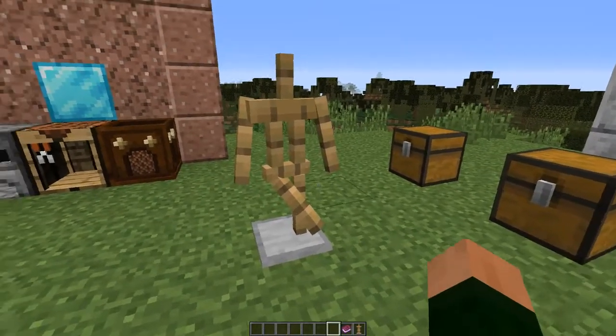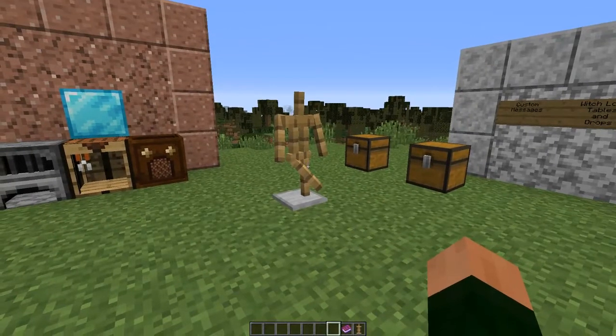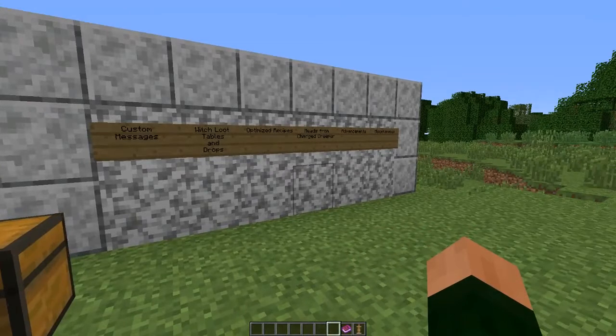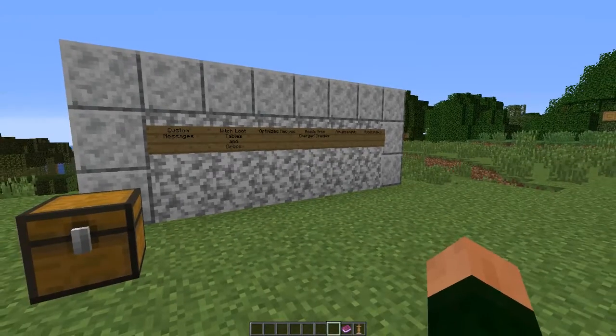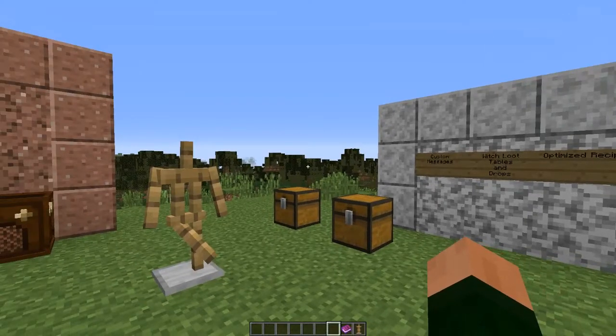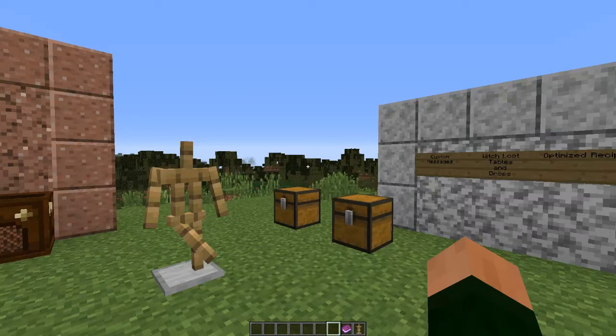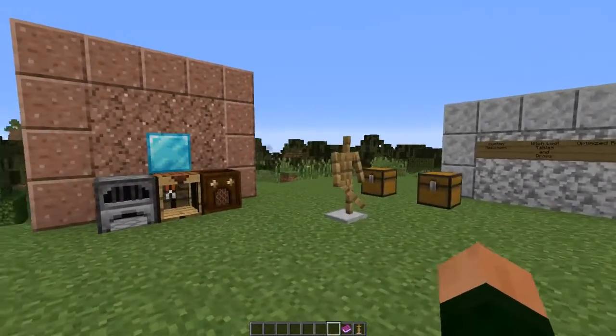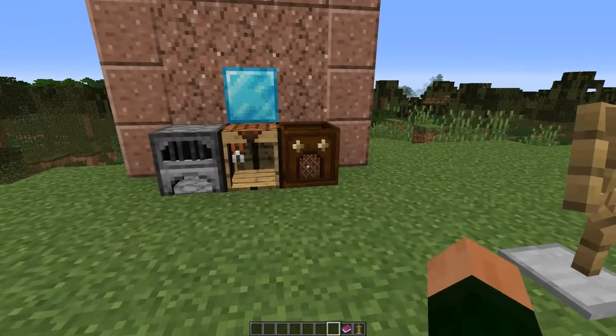There are rubies you can collect and a quiver you can craft. He's also made some special things for Realms, like activating hardcore mode in Realms. There's also a PvP mode where PvP is active only at night and daytime is peaceful, which is really cool. There is a lot to this data pack and it is awesome.